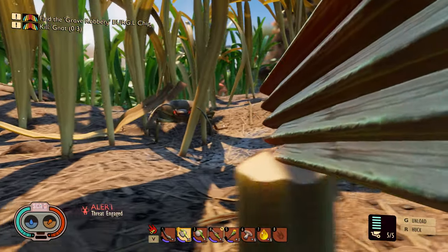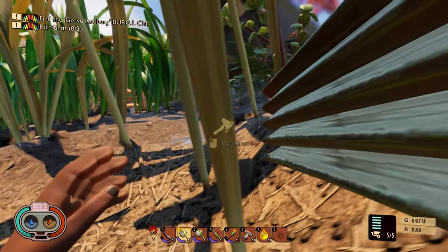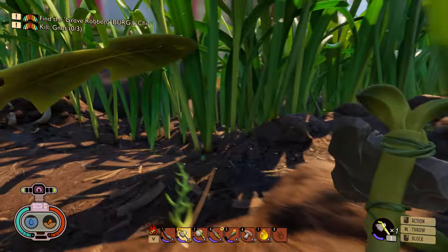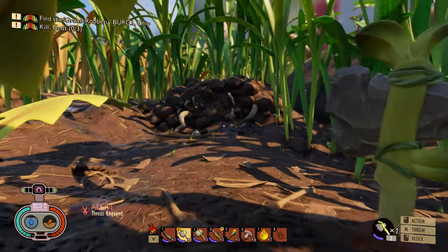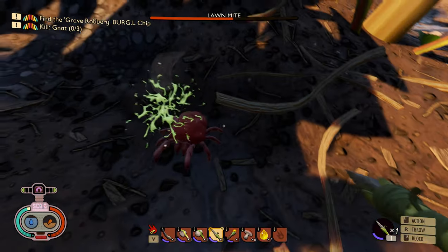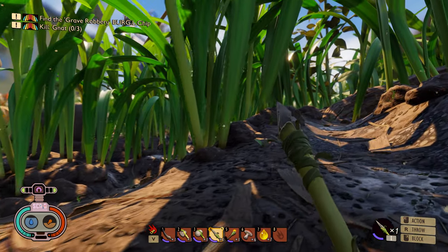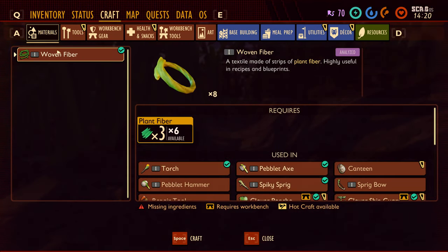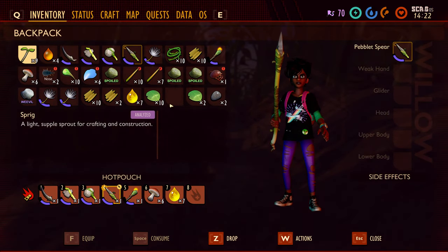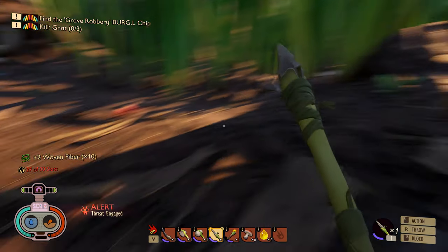Hello stinky. I think that's the research terminal indicator - is there a research terminal around? What's after me? Just mites. My inventory's full. What else have I got? Probably drop that spoiled meat for now - I don't even know what I need that for yet.